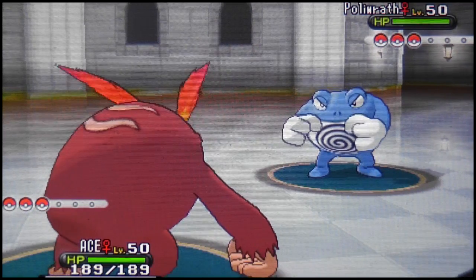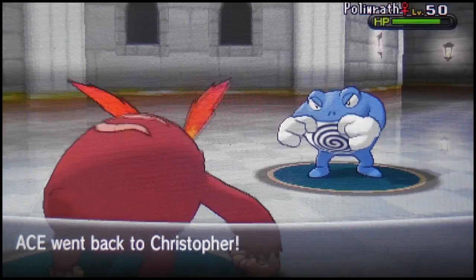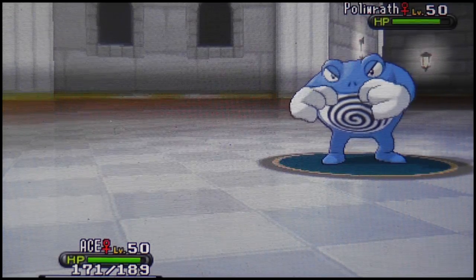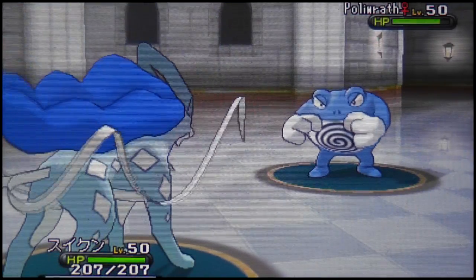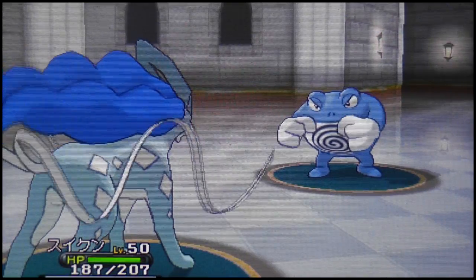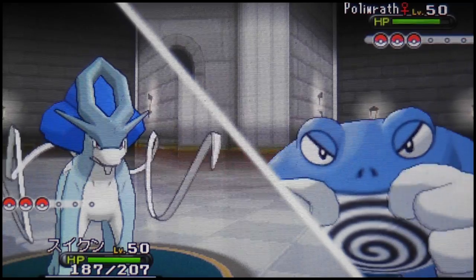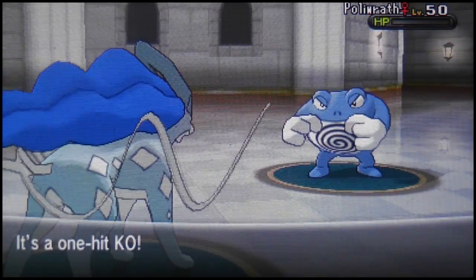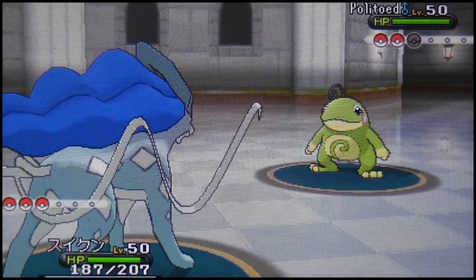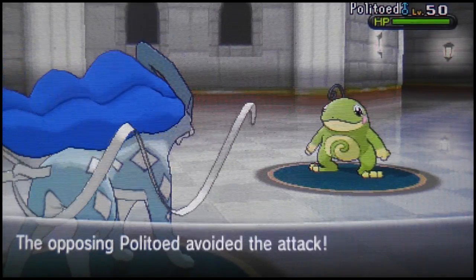My opposition leads with a Poliwrath this time — I go for U-turn. Poliwrath is actually a very good Pokemon. Its hidden ability Suicune is water absorb — can you imagine Water Absorb Suicune? That would be so overpowered. I hit Sheer Cold and take Poliwrath down. Then he brings out Politoed — both evolutions of Poliwrath's line. I go for Sheer Cold again, miss twice, he uses Bounce and misses, then I finally hit Sheer Cold.